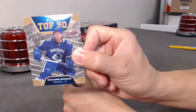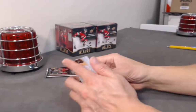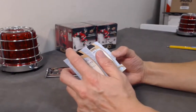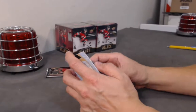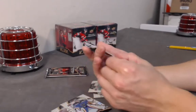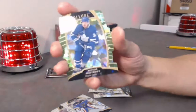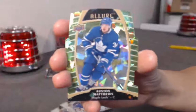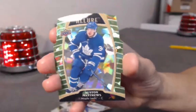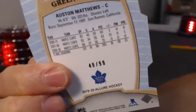Top 50. Guillaume Brisebois. Oh, we have something shiny here — we have a green quartz out of 99. Green quartz die cut from the Maple Leafs, number 34. Look at that speckled card — Austin Matthews out of 99. Very nice.